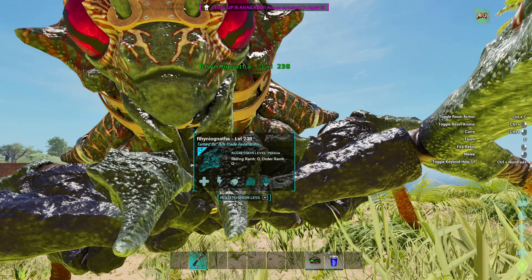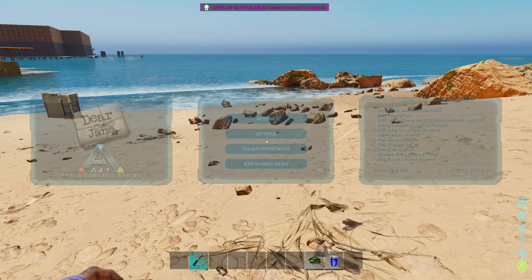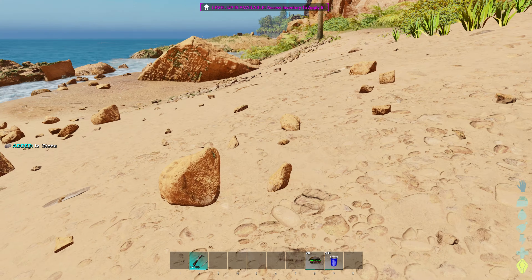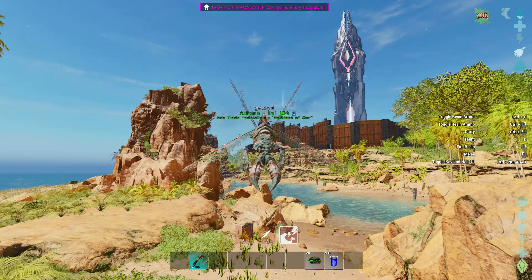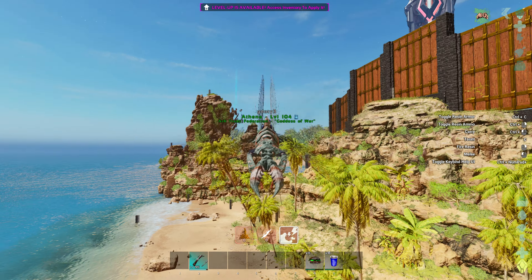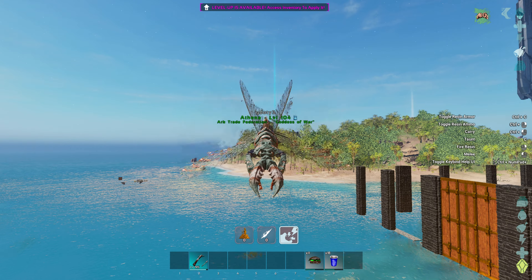So this character is level 1 — well, it was level 1. I leveled up once since I got on the server. This is an official Island server and the rates right now are 1x. If I wanted to min-max this, I would wait until the 2x weekend on official and also wait for a Broth of Enlightenment. But for the tests in this video, we are not going to use it. We are going to use a 2x note and a 4x note, so I am going to fly over to those right now.